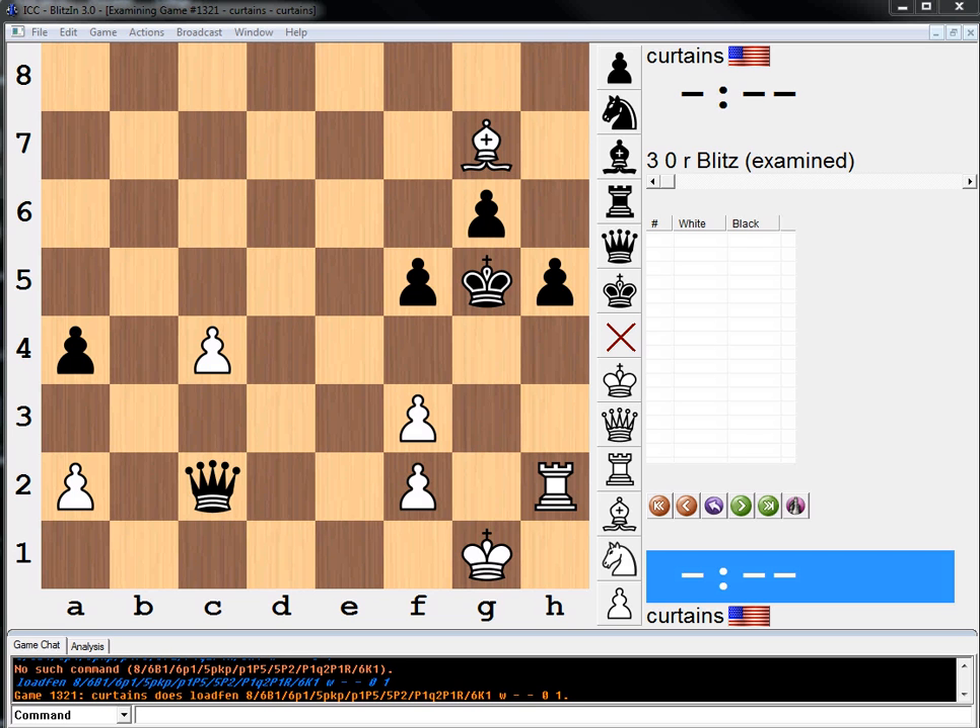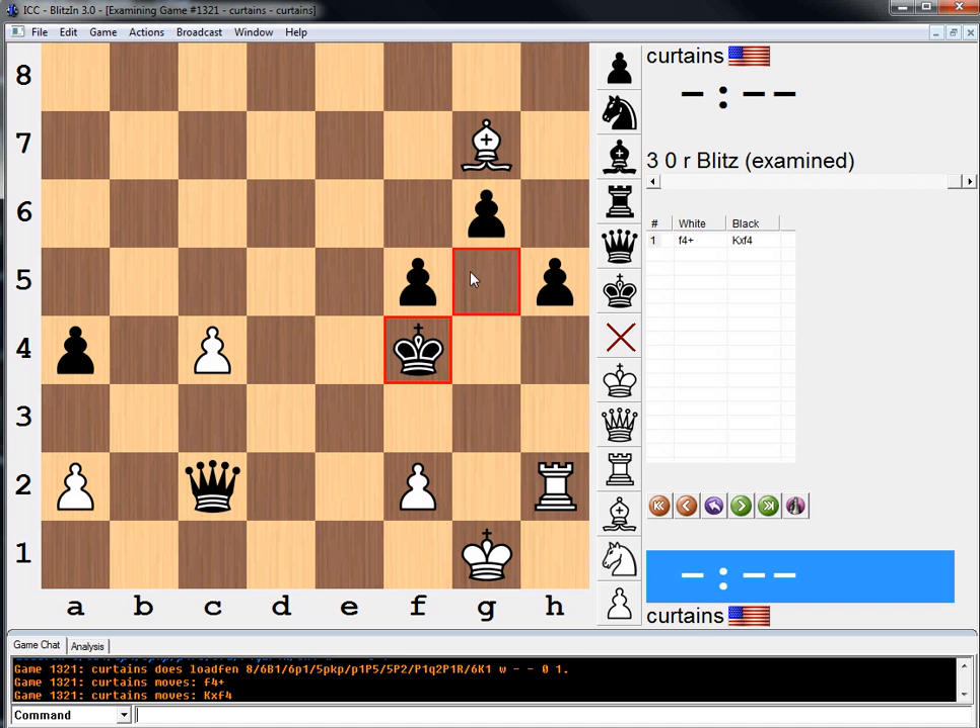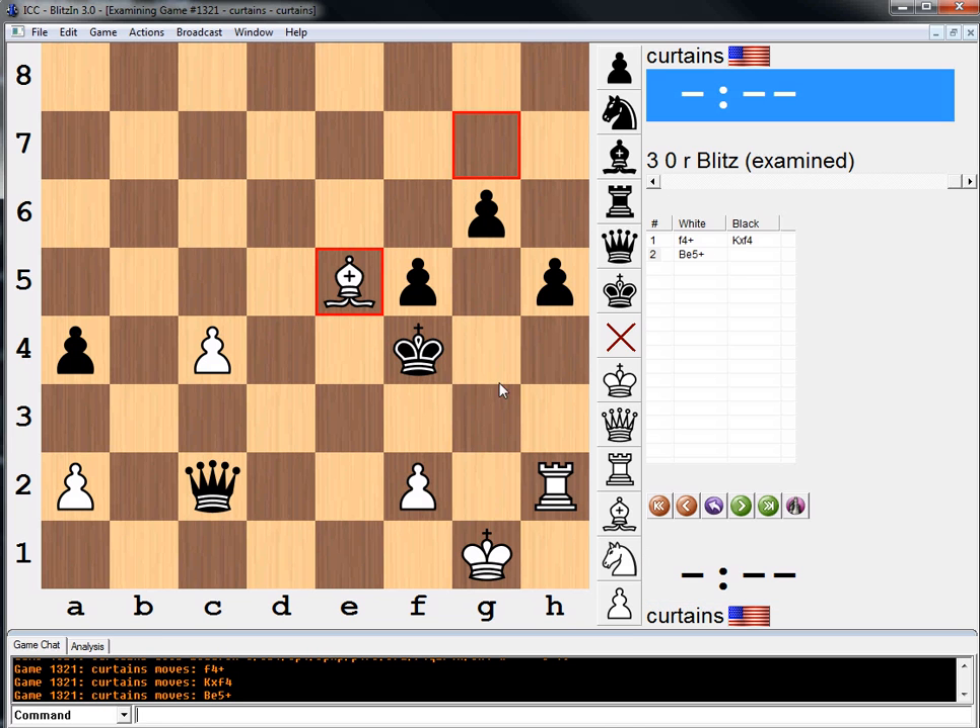F4 is interesting. He can take it, and then we just need to make the king move, so we can go f4 ourselves and win the queen. Let me just demonstrate: if he takes, all we gotta do is probably bishop e5, and wherever he moves his king, we move the f pawn and win the queen. So it's probably just f4, and that probably just does it.